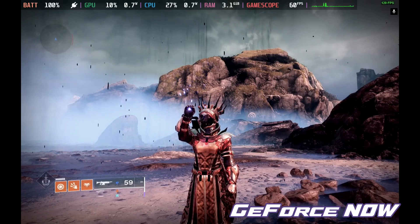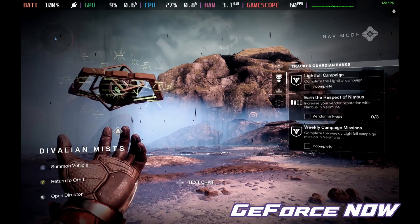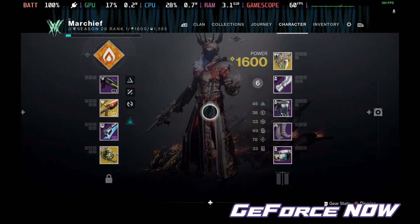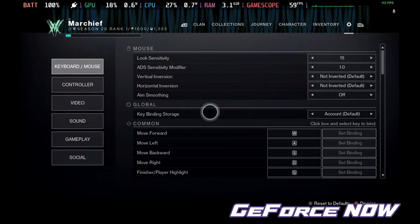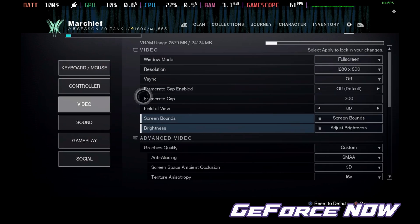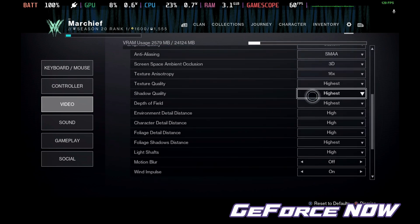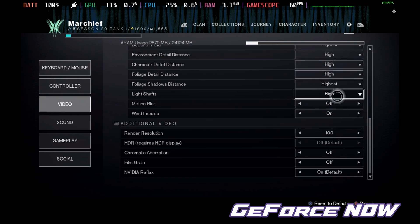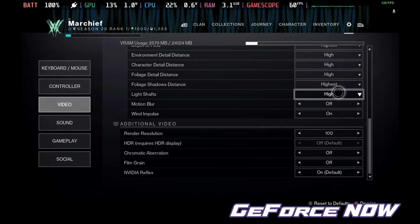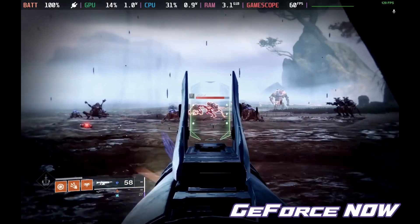Starting off with GeForce Now. Officially this is not supported on the Steam Deck and we have a guide for this on the channel of how to get this installed using the Chrome browser, but it is well worth it. GeForce Now has three tiers from free up to £18 a month, which I'll cover more at the end. First I want to dive into the settings and performance. As you can see here I have everything absolutely maxed out with motion blur off, and you can see up in the top right that we're locked at 120 frames per second. Destiny 2 runs absolutely flawlessly.